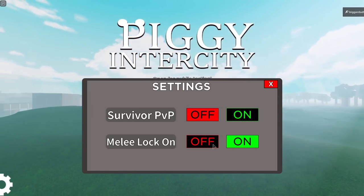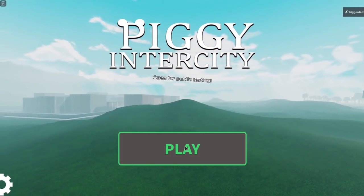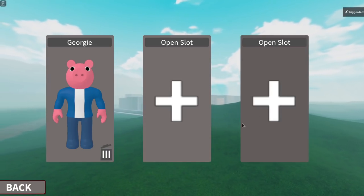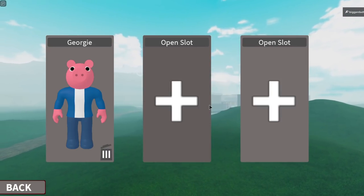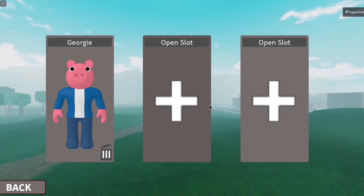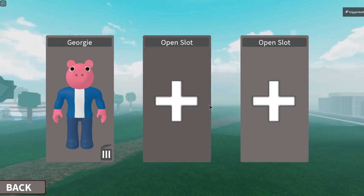Then you have melee lock on and off — that's pretty much it for settings. Then when you're going to drop in, it's going to give you your characters. You have three free slots as of right now — it's like map build. You have three free slots that you start the game with, plus you can buy two more, though I don't think you can buy two more just yet.